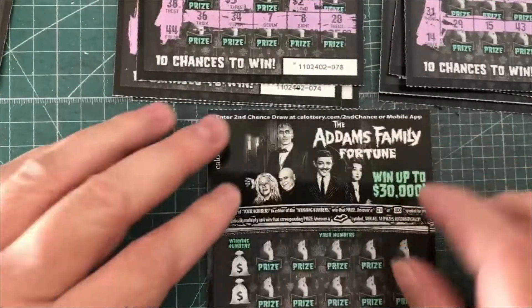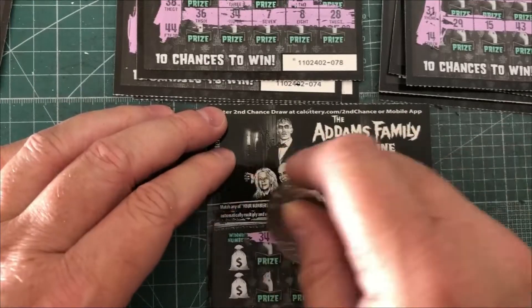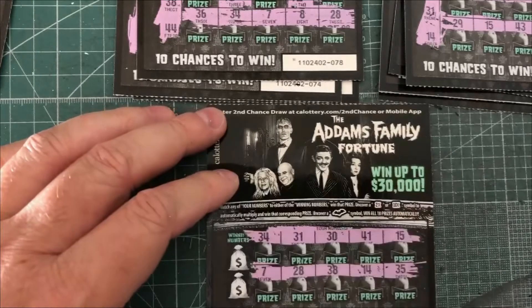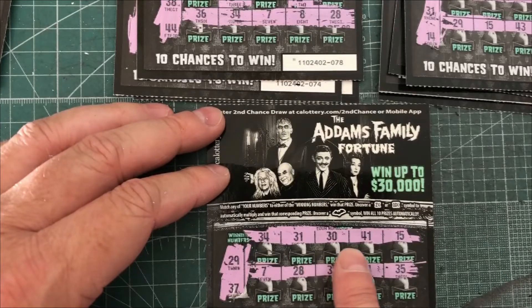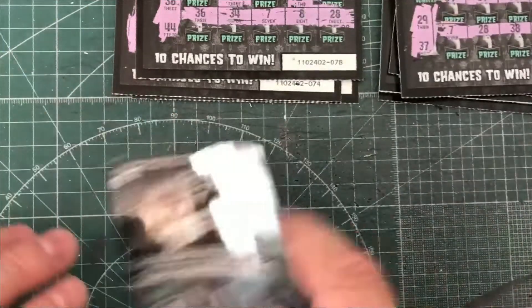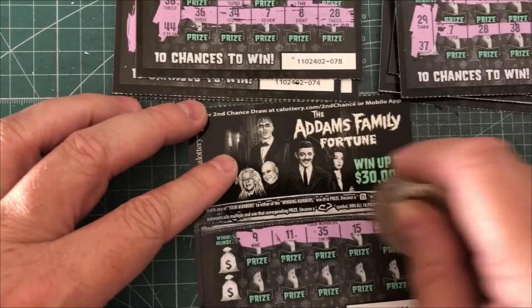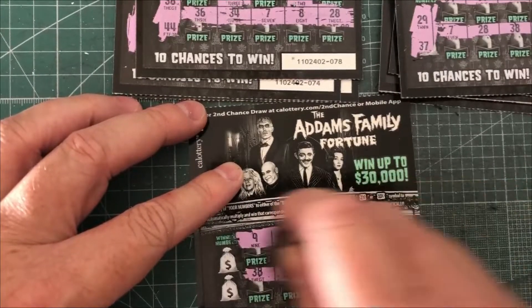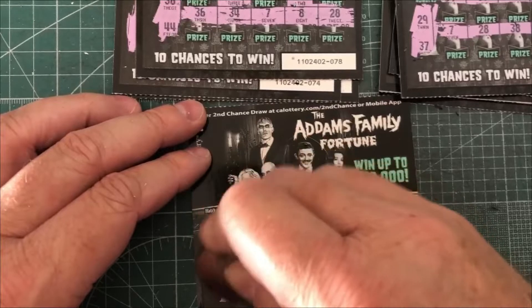Only got two tickets left, and we need both to be winners to go five and five. So far we have no bat. Looking at a 29 and 37 — nothing. So there's no way we're going to get five and five. It's a $20 session and so far we got $2 and $5 — so that came out to nine. Almost half the money back.